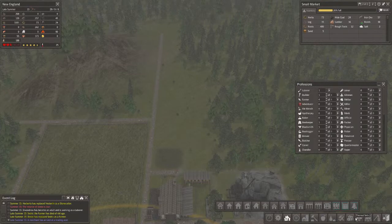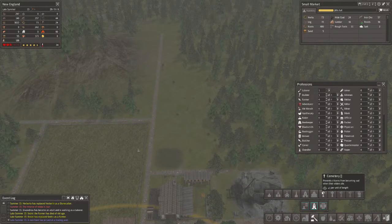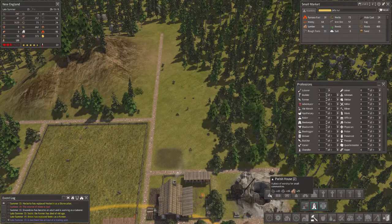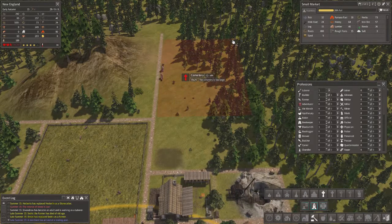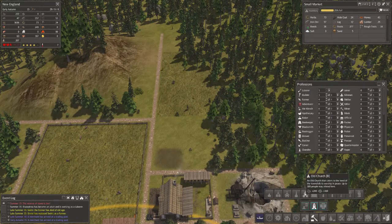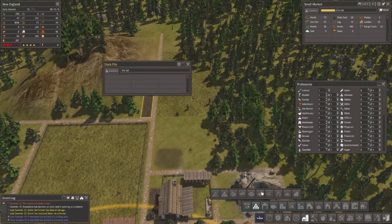Let me check the graveyard options. Graveyard - town services, worship and remembrance: cemetery, fenceless cemetery, transparent cemetery, transparent fenceless cemetery, abbey, and various types of houses and shrines. Let's just go for a cemetery here. I can go for 20 by 20 - 20 by 19 is more efficient, but it's just two more stones. And let's put a temporary stockpile here and prioritize it.